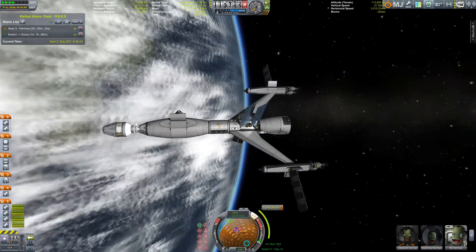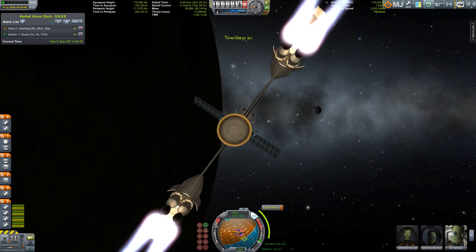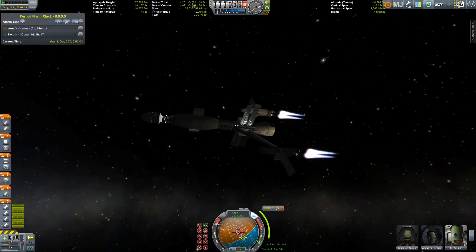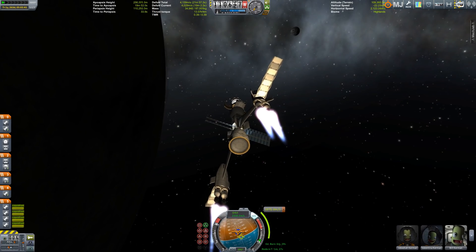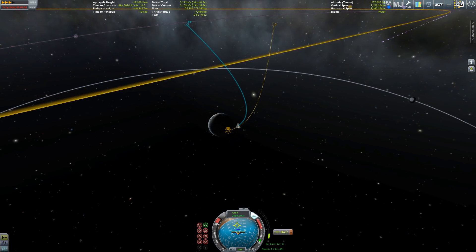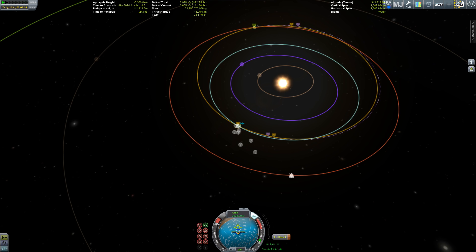We've set our maneuver node, skipped a few days into the future, and now we fire our engines. We are now officially on our way to Duna. This is going to take a while because nuclear engines take a lot of time to perform their burns, but they are very efficient. We're already out of Kerbin's sphere of influence.